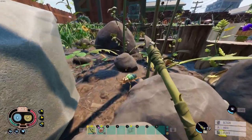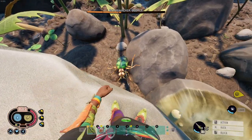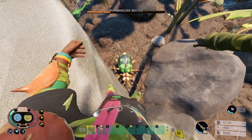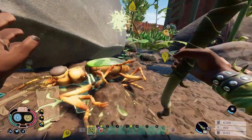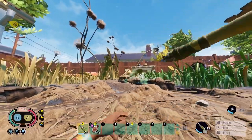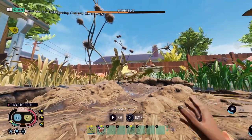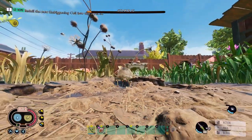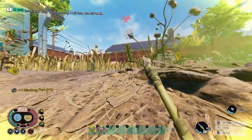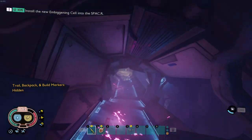Jumping back to early game - with pebblet spears against bombardier beetles and stink bugs, it's actually pretty simple to get the hearts you need for crafting the tier-two hammer and axe. Just keep throwing the pebblet spears until they die and collect your bug parts.